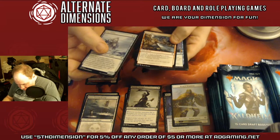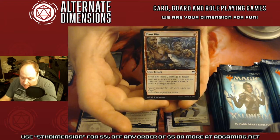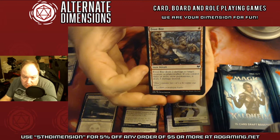And then for the first time, they now have snow instants and snow sorceries, which previously they did not have. They've had snow artifacts, snow lands, and snow creatures, but never instants or sorceries — so this is a first. And you can tell it uses the new frame as well.